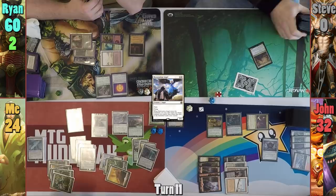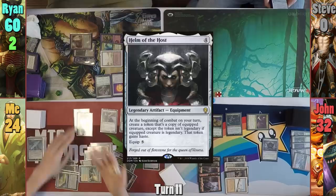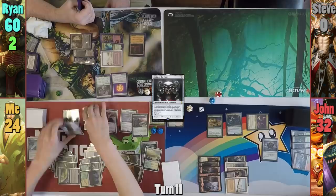I tap ten mana worth of lands to cast and equip Helm of the Host onto my Hydra. Moving to combat, I get a token copy of the Hydra finding another land. I swing both the token copy and the original Hydra at Rhyne for 34 total, as they're both 17/17s. Rhyne blocks one of them and takes only 17.